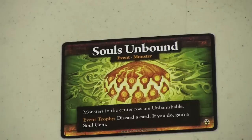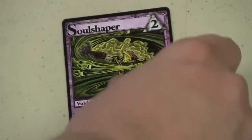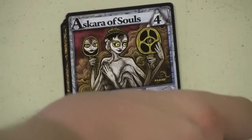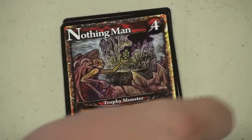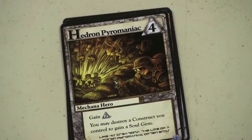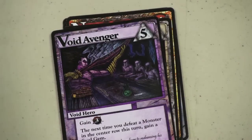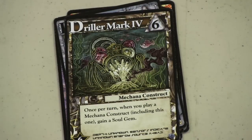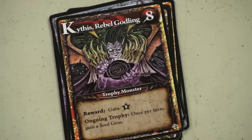There's also another event card that says for the trophy, discard a card — if you do, gain a soul gem. Soul gem — that's the focus of this set. There are lots of cards that interact with soul gems: banish a card to gain a soul gem, a Unite power to gain a soul gem, a card that simply gains you a soul gem, the Nothing Man who can be banished to gain a soul gem, and even a monster that gives you a soul gem every turn. There's a whole new deck in the game called, surprisingly enough, soul gems. When you play a card that gives you a soul gem, you simply take that card and get its effect that turn.